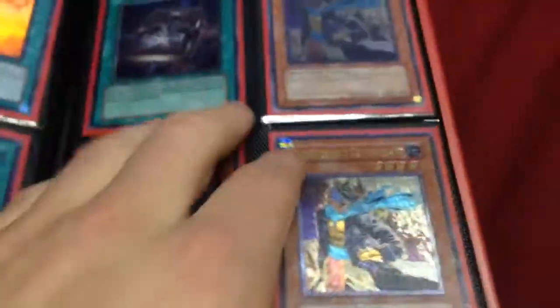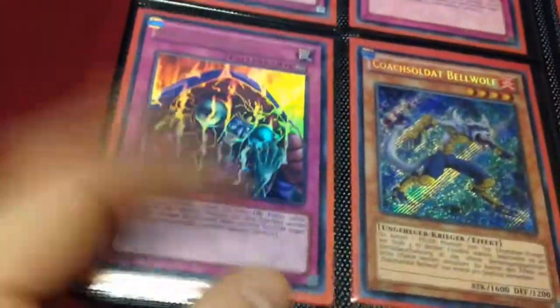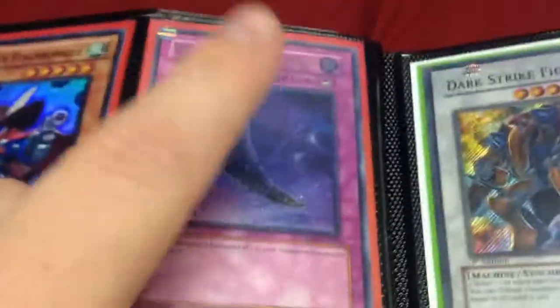Scarecrows are French, these are German. Super Rekindling, Super French, German Magic Formulas, three Ultimate First Ed Commandants, three Ultra German Skill Grains, German and Italian Wolfbark, Italian Lens.